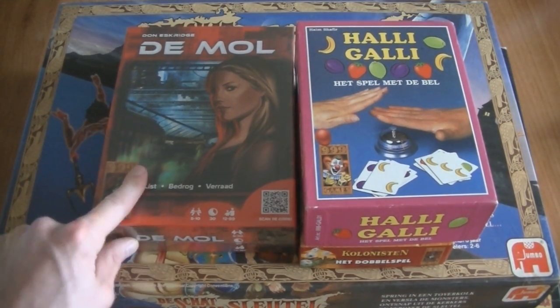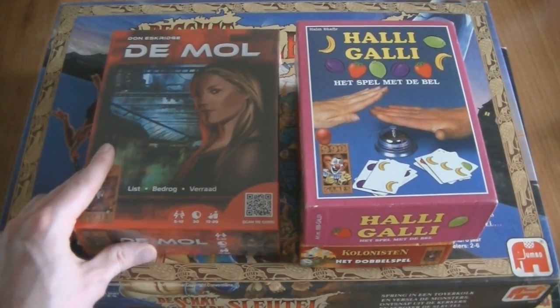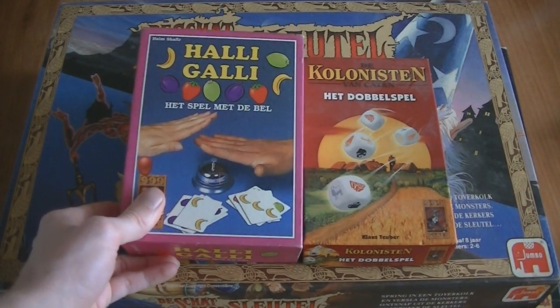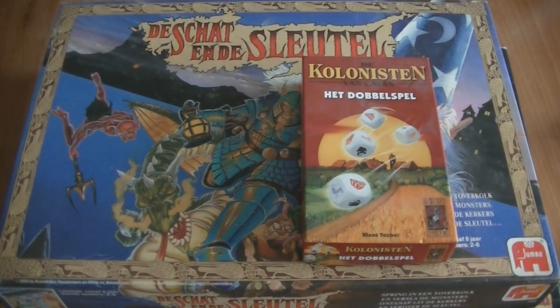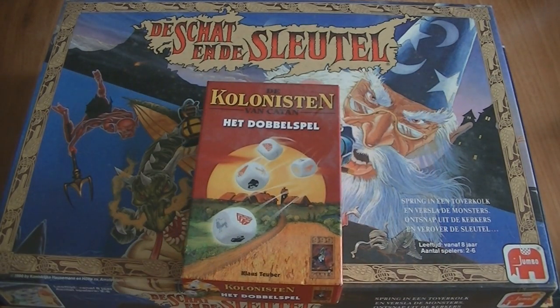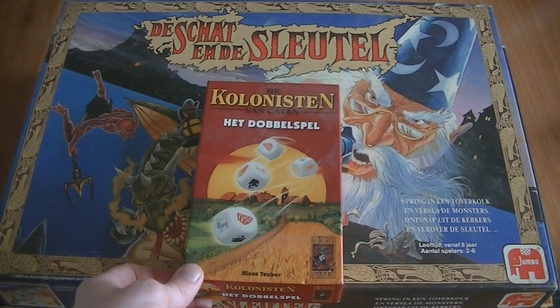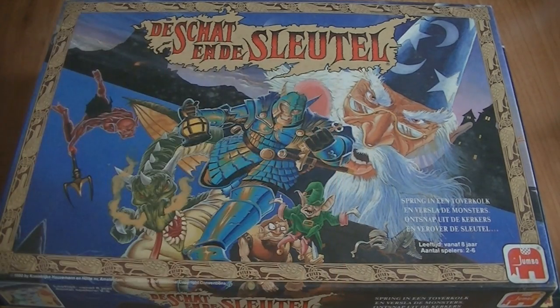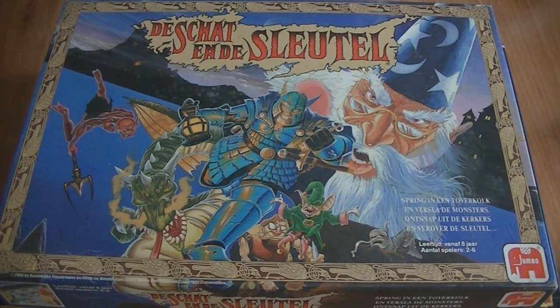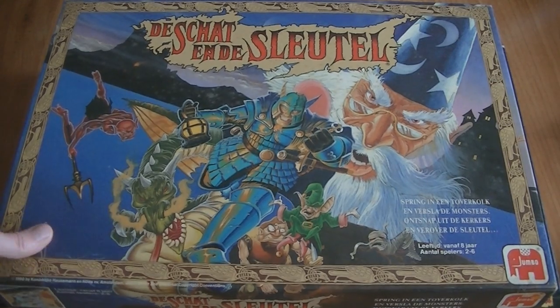It's a new sealed copy of The Mole, which is a game about deceit and betrayal. Then we have Hallihalli, a kids game I bought for my girlfriend — she works with kids and it's actually a fun game even if you're an adult, but you have to play with kids. Then the Settlers of Catan dice game — I didn't buy this for myself, I bought it for a friend who also loves board games. And then the two most awesome pieces I found: The Treasure and the Key. I never heard of it but just look at this box — would you not want to play this as a kid?